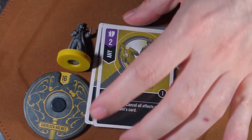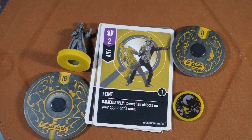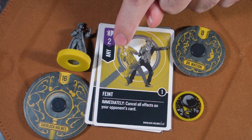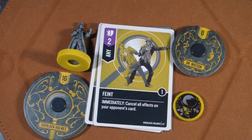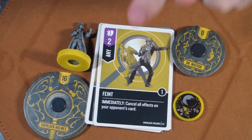We're going to start with the most common card in Unmatched, which is Faint, and this is where it all comes into play. It's a purple card, meaning it can be used for attack or defense, with a value of two, and it says 'any,' so both Holmes or Watson can use it. Any card that says 'any' is treated as a normal card — it can be cancelled. But look at what Faint does: it immediately cancels all effects on your opponent's card. His ability countering Faint counters almost every deck in the game — that's just crazy.